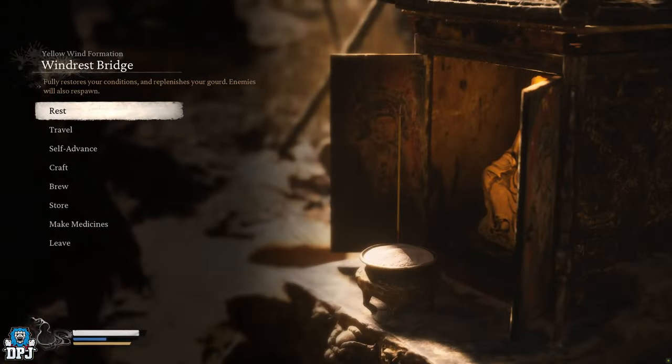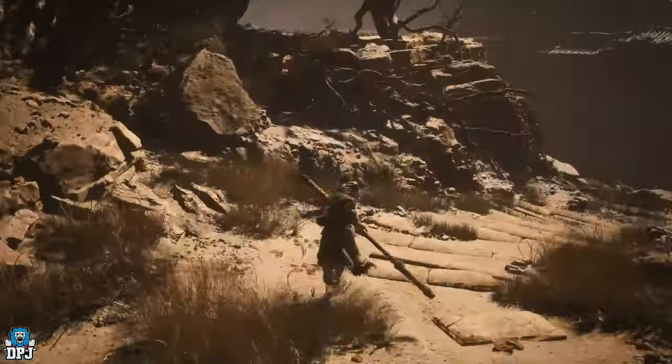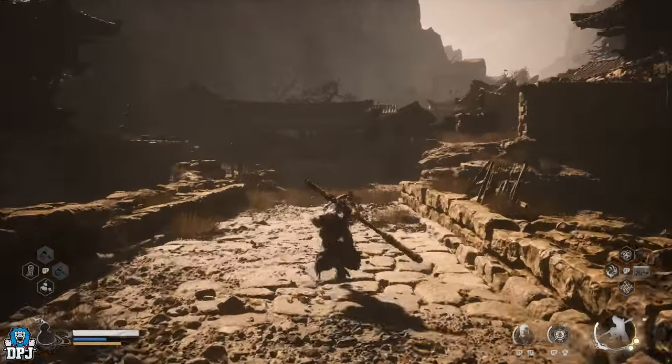From this shrine, take the path on screen now to reach the Sobering Stone. I've cleared out a lot of the enemies here to make this guide easier to follow, but there will be a few enemies you'll have to take out to progress. Once you get the item, nothing too hard at all.